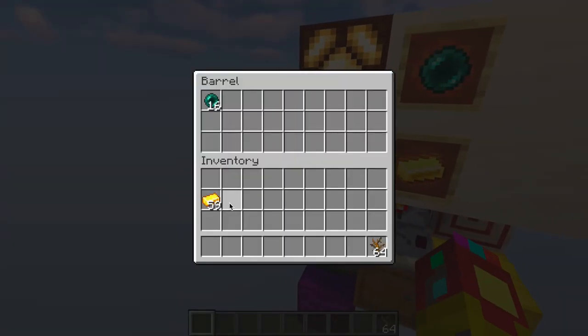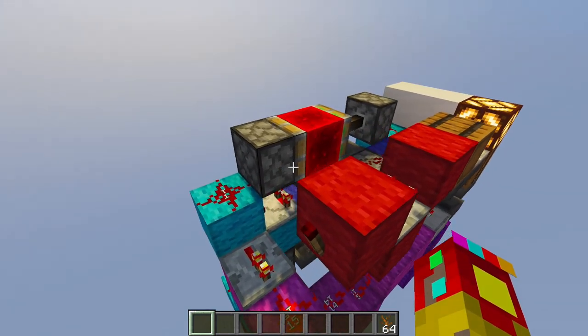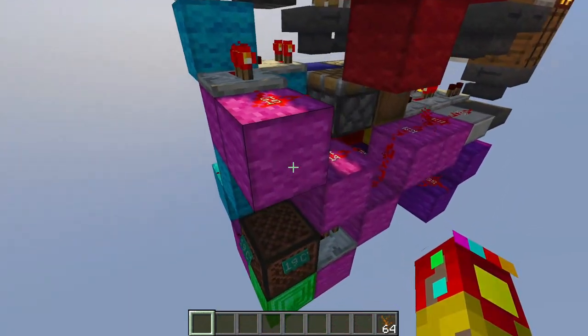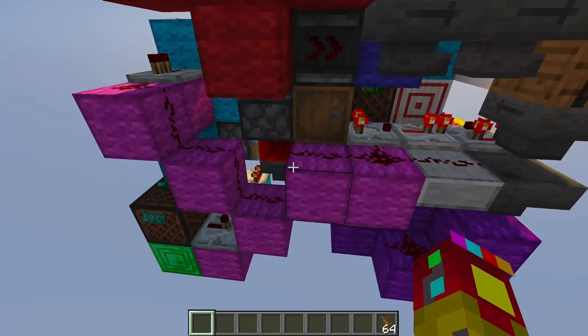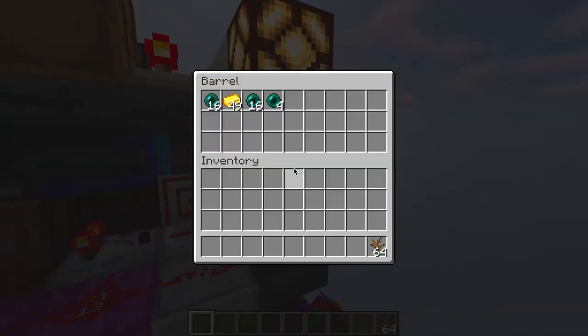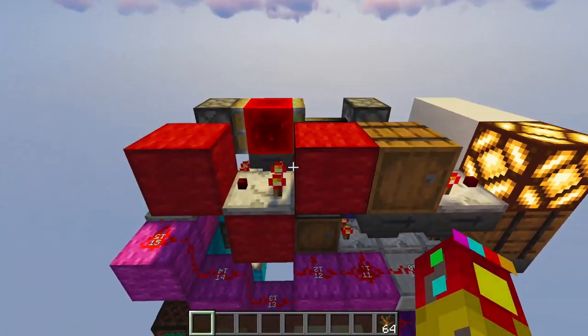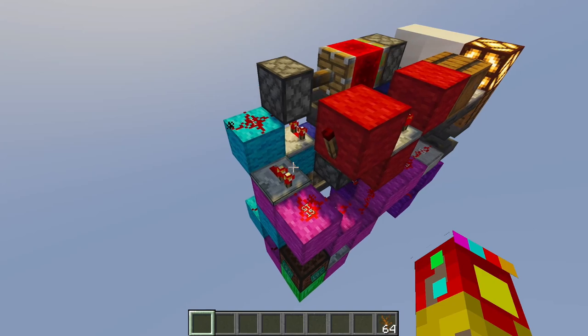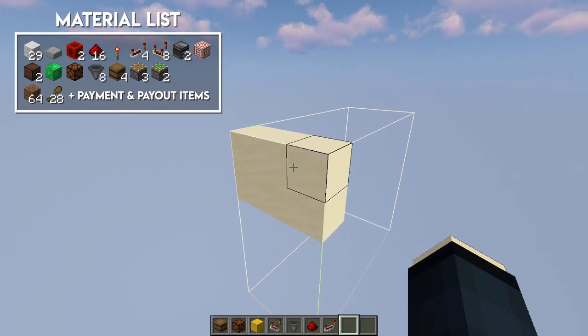So you have to pay the same amount again next time, effectively resetting the system. The problem with hopper clocks is you always have to wait for the items to flow back to the first hopper before they can activate again. This redstone line activates whenever there are any items in the far hopper of either clock, preventing anything from being pulled from the barrel. This auto-lock system also activates when the shop runs out of stock via this redstone torch.